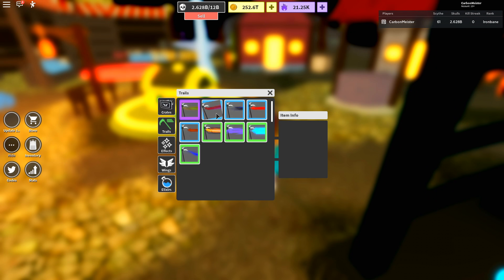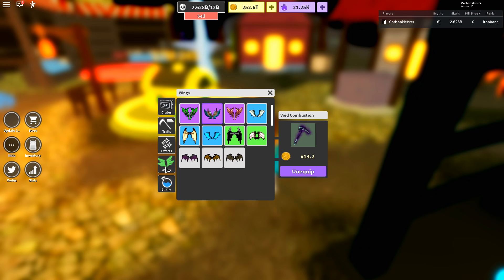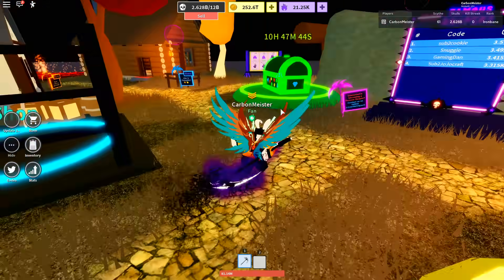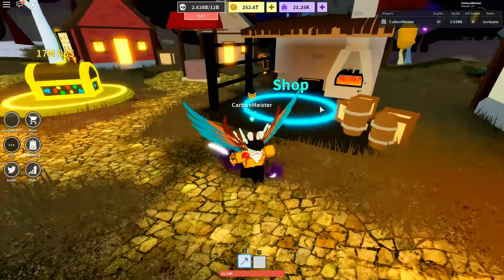Looking at my inventory: I'm using a Tomb Crawler trail which gives me times 5.2 on crowns. For effects I have a legendary one called Void Combustion which gives me times 14.2 on crowns. My wings are currently the Harpy Queen which give times 6.6. These are extremely useful for your crowns - they'll help you rank up quicker and purchase your sights and bags a lot faster.